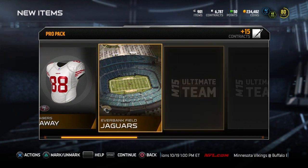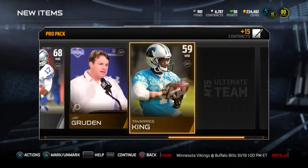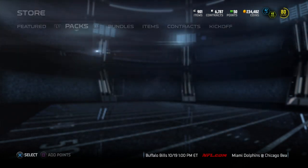We're going to go ahead and see what we get here. 49ers away uniform, Everbank Field, Bryce Butler, Tyler Bray. Our gold card is Phillip Wheeler, and then everything else, of course, is crap. So let's go ahead and move on now to the next pack.